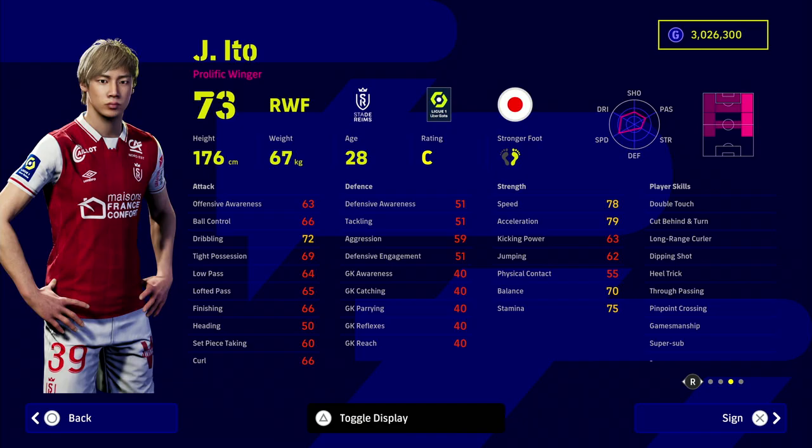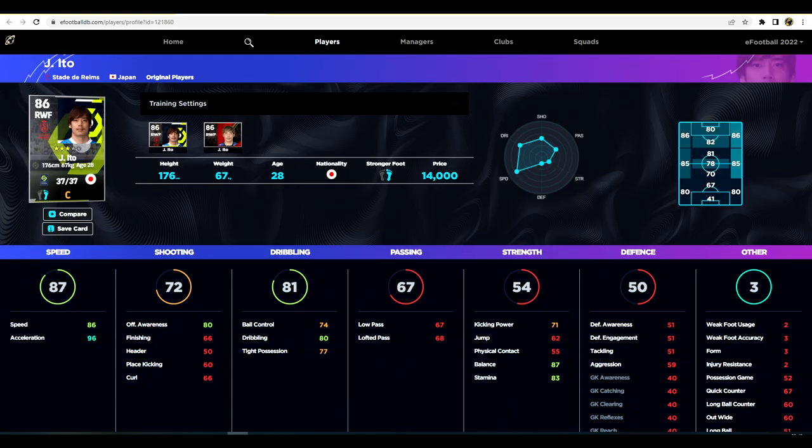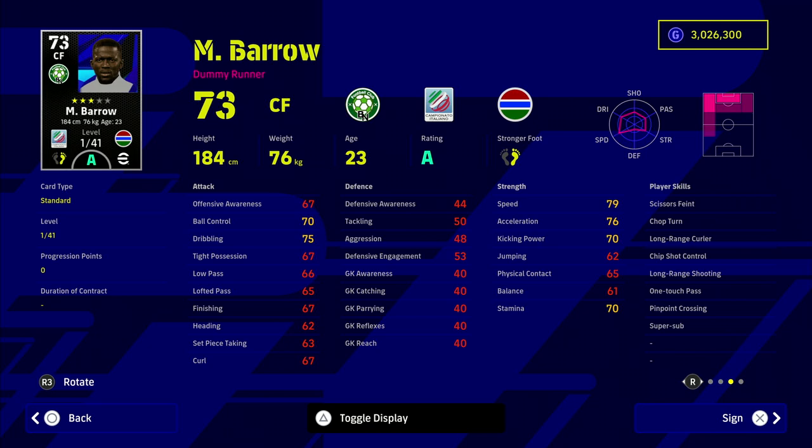Next we have Ito, the Japanese international — there are two versions of him in the game: one on the national team and one playing with Stade Reims in Ligue 1. This guy is unreal — he has 37 levels to go up. He does have Super Sub and Unwavering Form, so he'll be on form more often than not. His dribbling is at 80, balance at 87, and that acceleration is exactly what you need for a super sub. He's also somewhat unknown, so if he comes on off the bench, opponents may not be prepared for him.